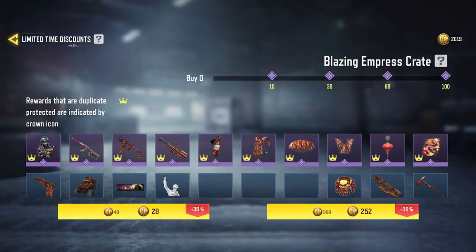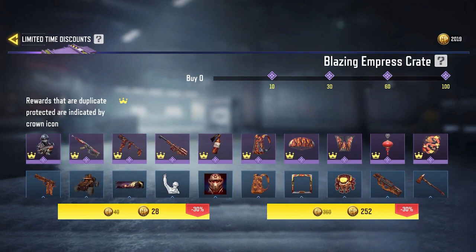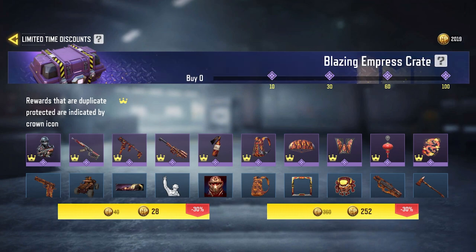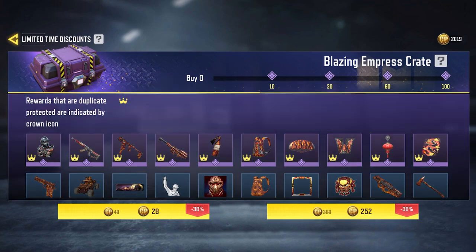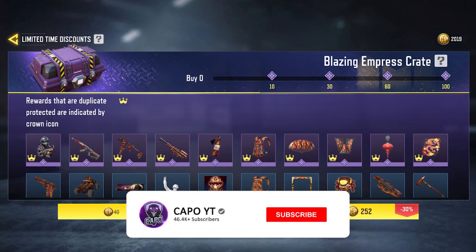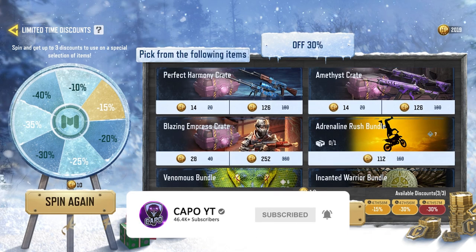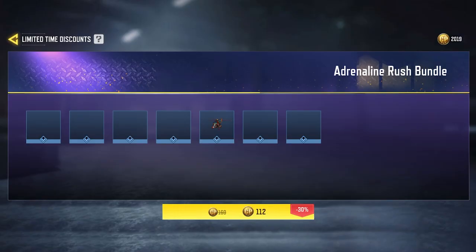When I go inside the Blazing Empress crate, you will see zero progress, but I actually have 100+ crates opened, which means my progress is not saved here. Take a good look at it and make sure you know how many crates you have opened earlier, because otherwise you are going to get a lot of duplicates and it's a waste of money.